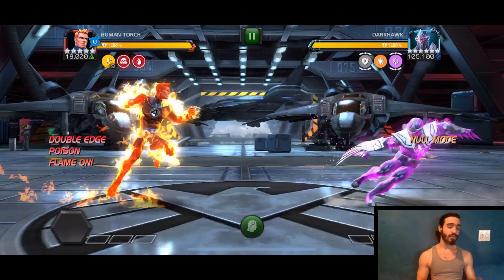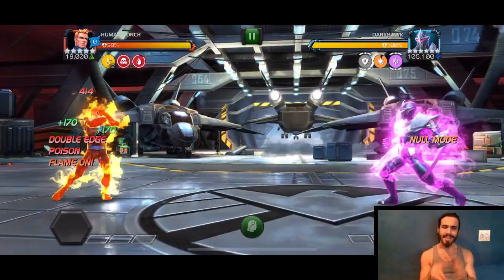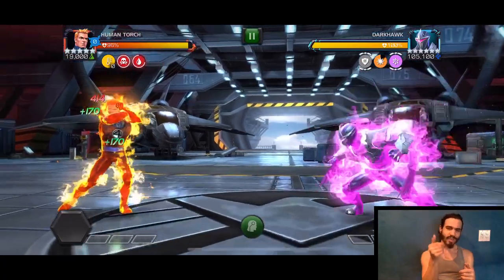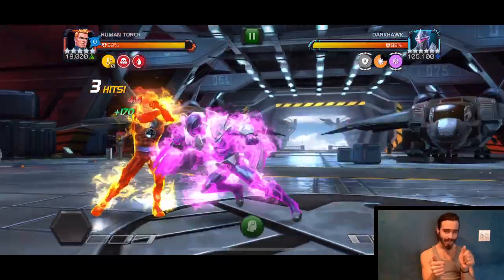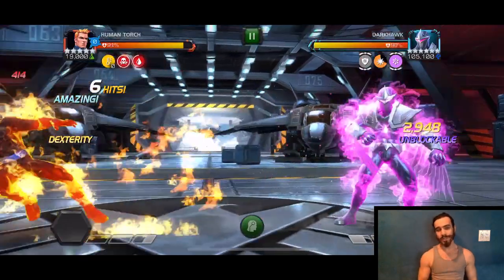Now if you want to toss off your special two or your special three after that initial special one, that's totally fine — just don't use the same special two times in a row. The really important thing to remember is just to start the fight by backing off, holding block, and baiting his dash in at you. When he dashes in, just swipe back and immediately three light attacks — swipe, light, light, light, dash back, and hold block again to bait that dash. You're gonna do that three times in a row, and then the fourth time you're gonna end with the special attack.